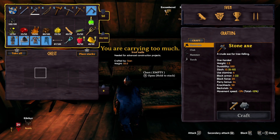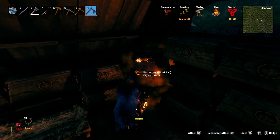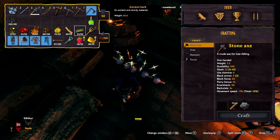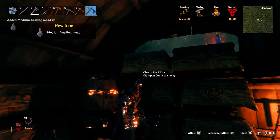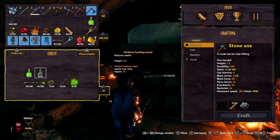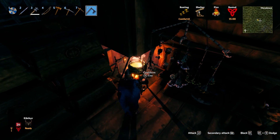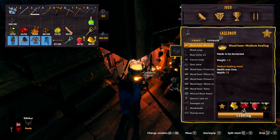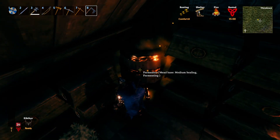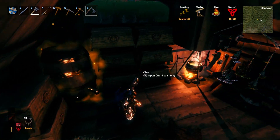I'm going to put those in my inventory. The medium healing mead is already done here. So I'm going to grab that, put it in a box with my other poison resistance mead, and then we're going to make some more. I already have all the ingredients on me. We're going to make the mead base and put it in the fermenter to get that going, because we're going to want the healing mead while we're fighting Bonemass.